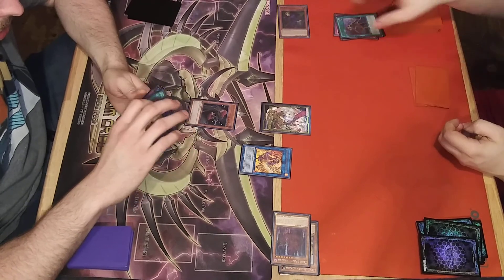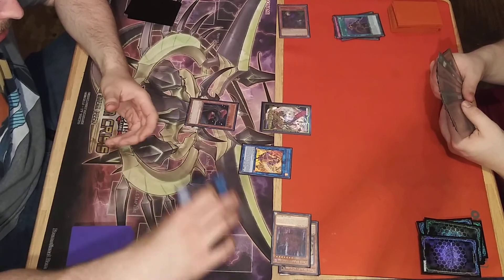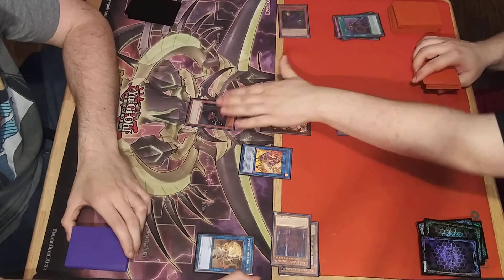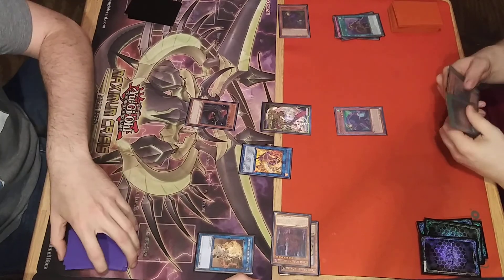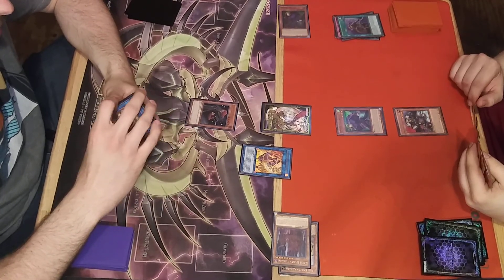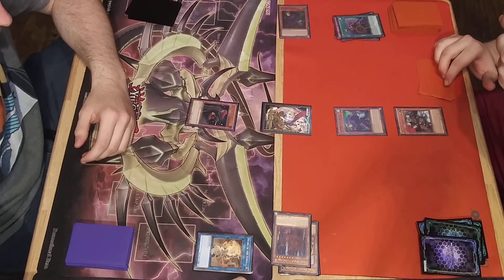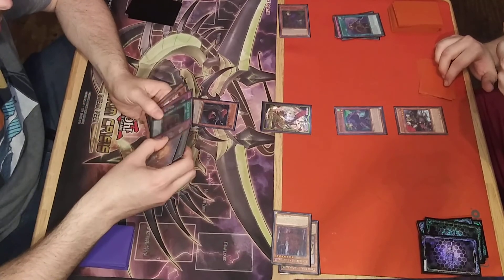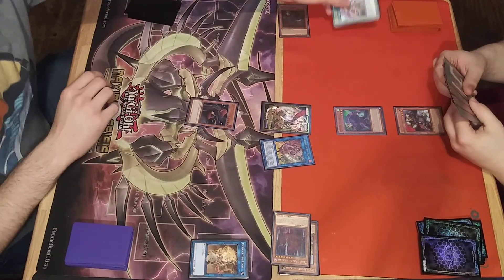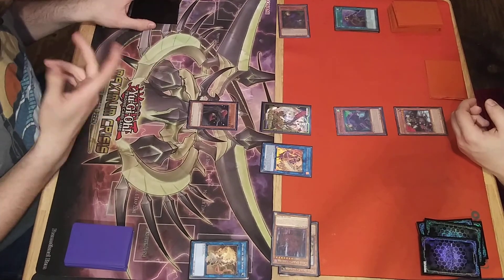Draw. Normal summon Tuff. Activate, target, call Monster - it's a Spell. Fine, activate Last Resort. Battle phase - Tough attacks. I'll take 300.